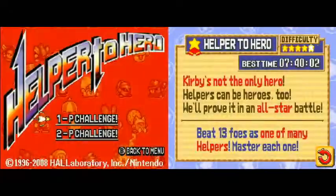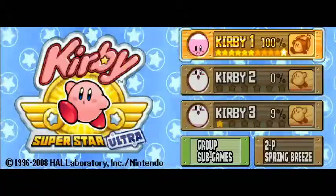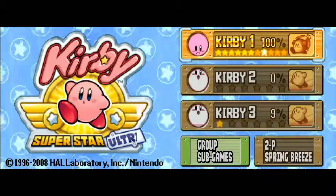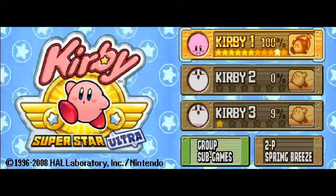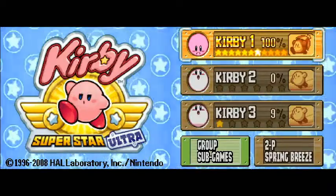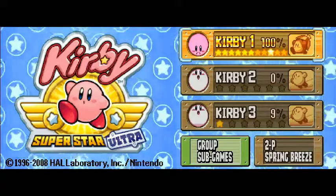Helper to Hero — quit out. I like the picture for Helper to Hero; I'm sure a few of you will like it as well. It's Waddle Dee with the parasol! I'm really glad they chose Waddle Dee for that — I think that's really cool.